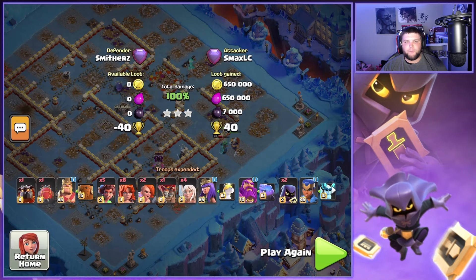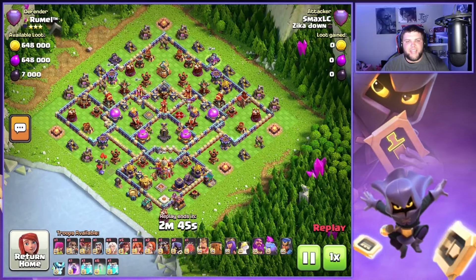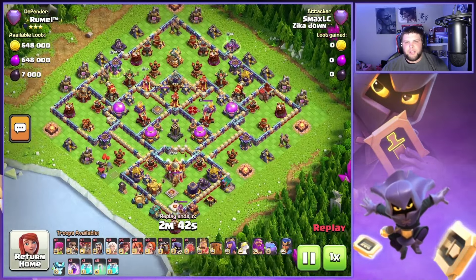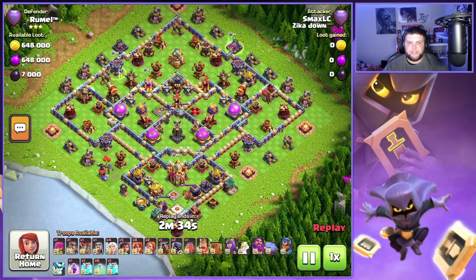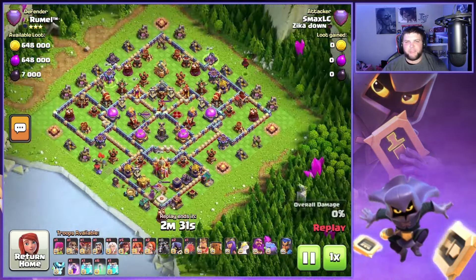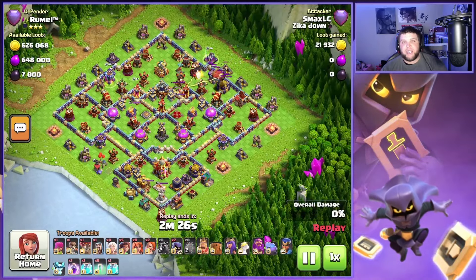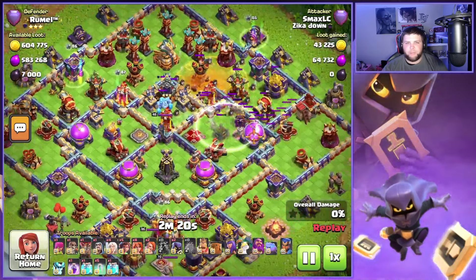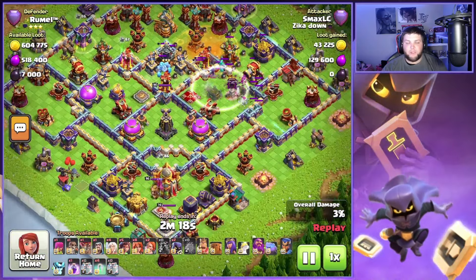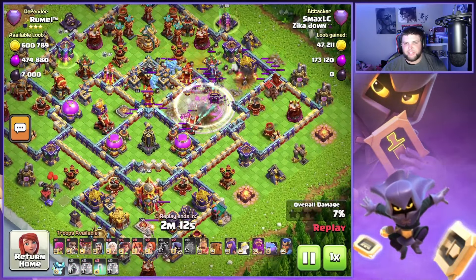On this next base we have this diamond style base — a little bit spread out, not your typical base style, but the town hall is isolated by itself down here with some very wide compartments up at the top near that eagle artillery. Right away Smacks notices the first thing I look for when using Sarch: where's the clan castle? The clan castle is up here in the middle of the base, way far away from the town hall. So automatically we're not that concerned with getting the town hall with our Sarch — it's just not needed.